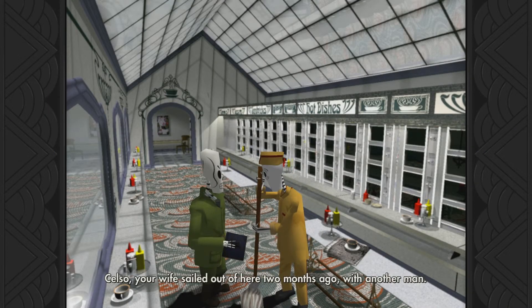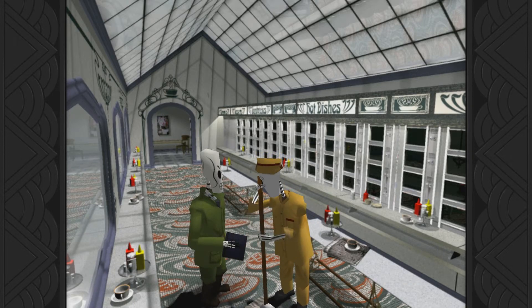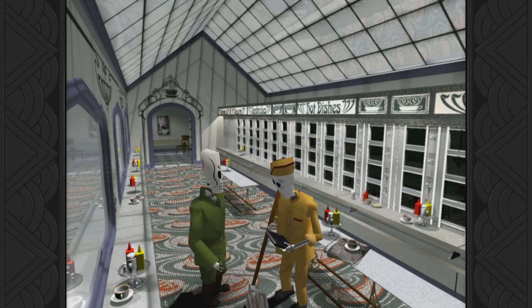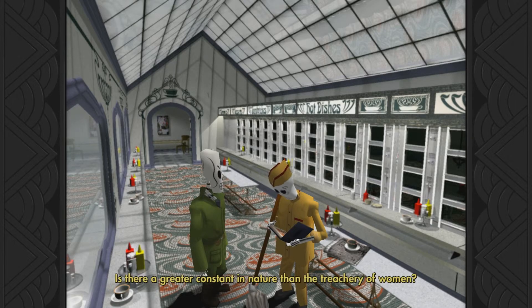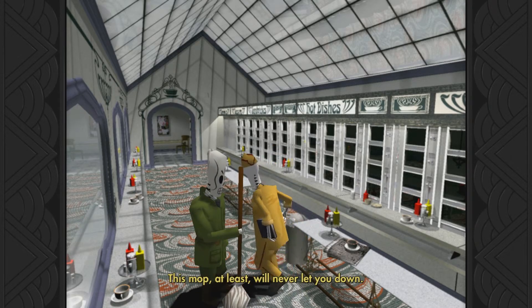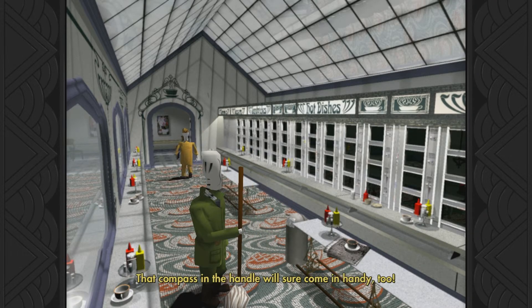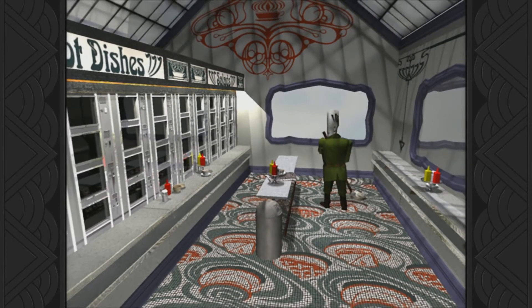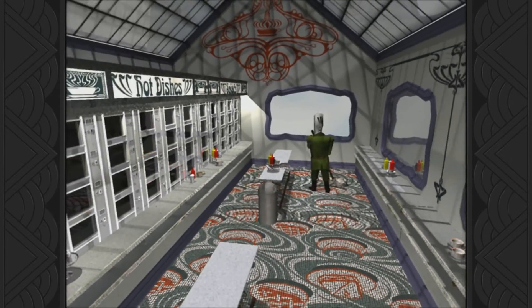Celso, your wife sailed out of here two months ago with another man. It's all in there. Oh, Manny - is there a greater constant in nature than the treachery of women? Forget about her, Celso. Have you forgotten yours? I'm going after her. You take over my job here. This mob will at least never let you down. That compass in the handle will sure come in handy too! But there we go - that is the end of year one.